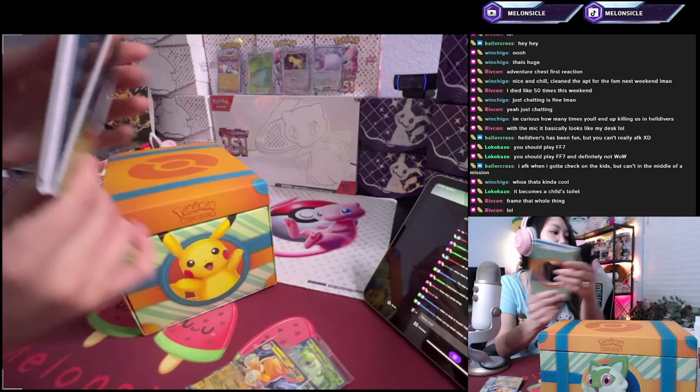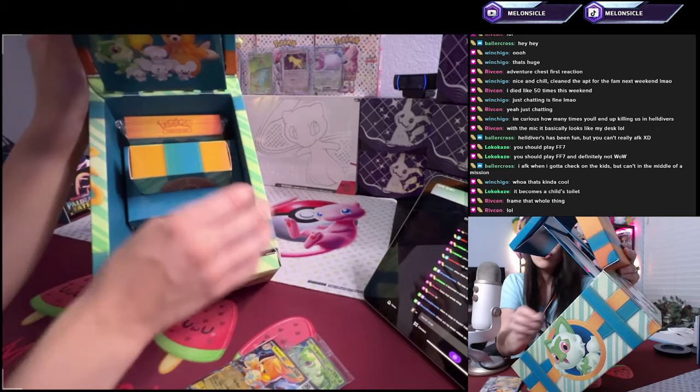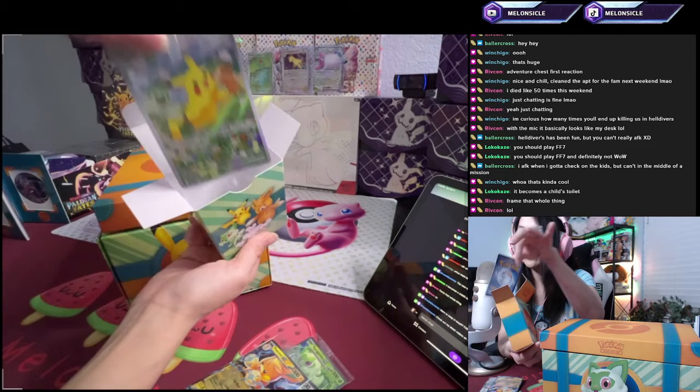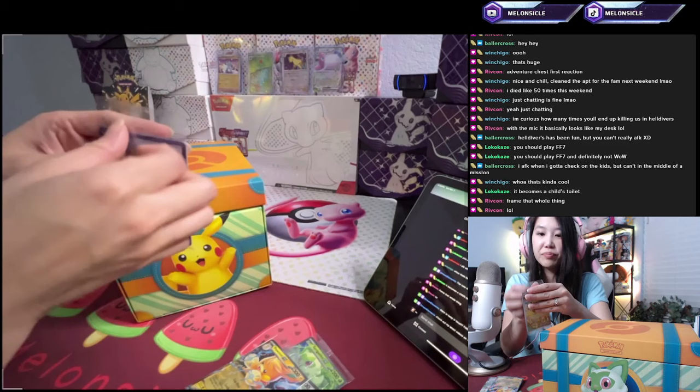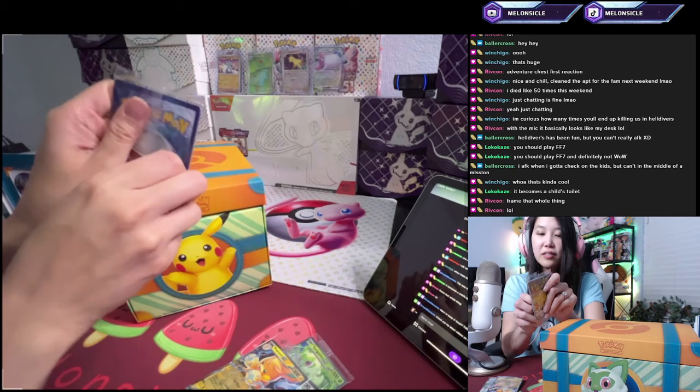All right, let's open this back up. What else? We've got something in here. We've got some — I think it's the promo cards. Yeah, that's it. Promo cards. Let's open them. Oh my gosh, it's so cute. Look at that — the Pikachu and the Pommet and the Mouse Hold.